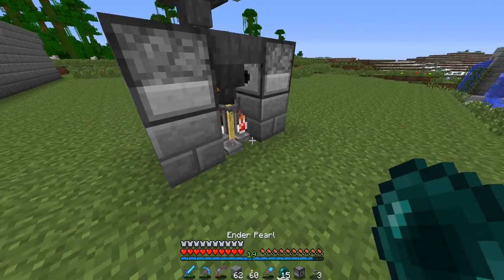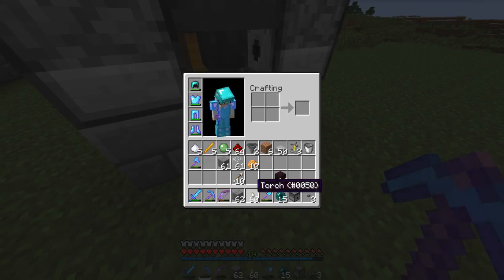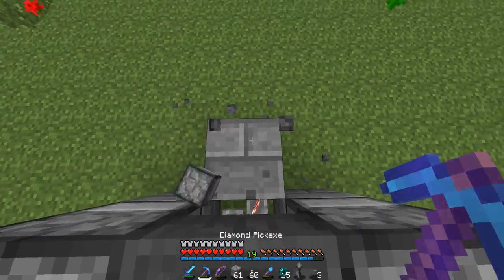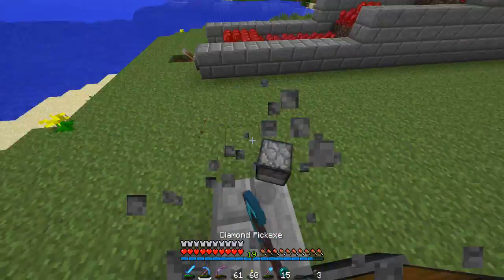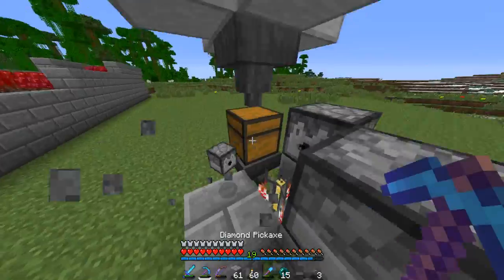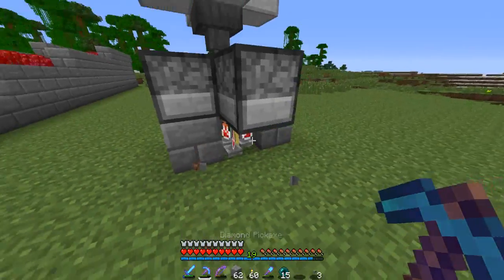And then we need a final one in the front here. Just place it like this — okay, we actually can't do that. So what we'll do is this for just a moment. Oh wait, wait, wait — okay, there we go. It's like don't you do this to me. Okay, so we know that the potions are there now.